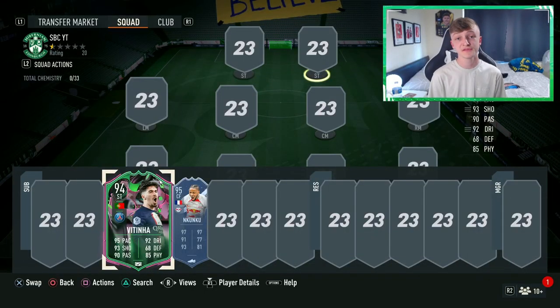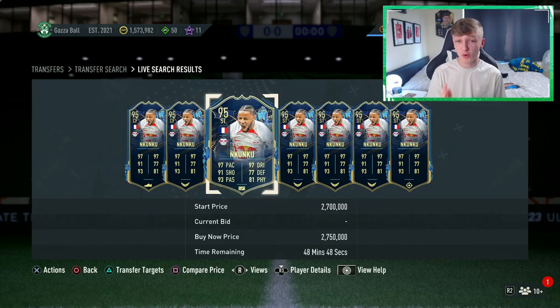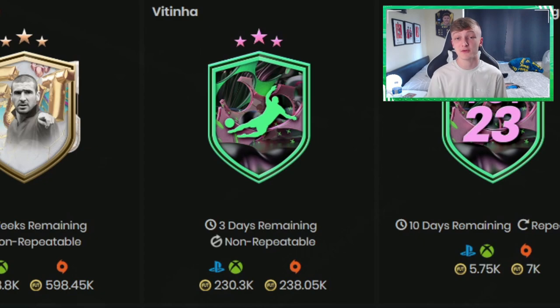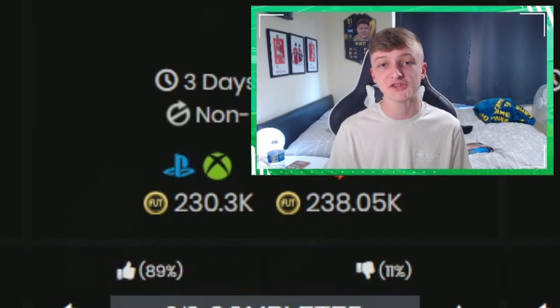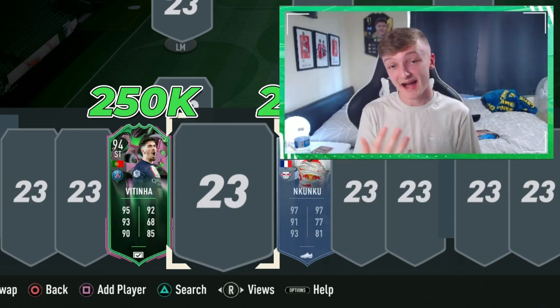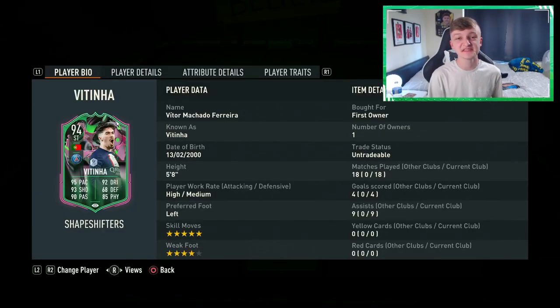The biggest difference between these two cards is their price. Nkunku is coming in at about 2.6 million coins whereas Vitinha is coming in at about 250,000 coins. When you compare the price and stats of these two cards, either Nkunku is extremely overpriced or Vitinha is just an absolute steal — and in my opinion I'm more leaning towards the latter. An insane SBC released by EA, and it's going to be a challenge to keep him quiet.